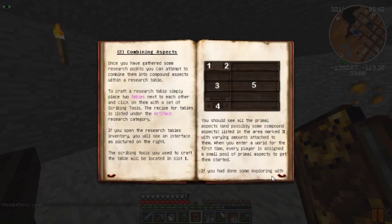Once you gather research points, you can attempt to combine them into compound aspects within a research table. To craft a research table, simply place two tables next to each other. I already know the recipe. You can open the research table's inventory - the scribing tools will be in slot one, and you should see all the primary aspects listed in the area marked three.